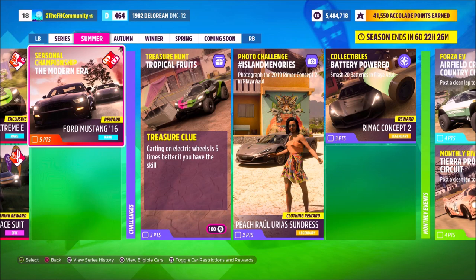Hello and welcome back to the channel. This week's photo challenge guide is called Island Memories, which wants you to photograph the Rimac Concept 2 in Placer Azure. So without further ado, let's get stuck in and look at the car in question for this week's photo challenge.